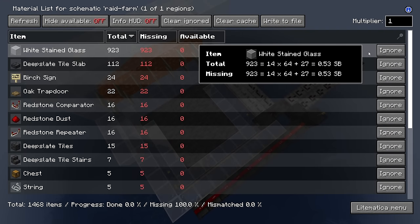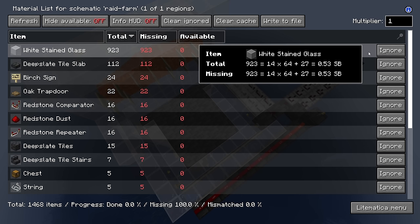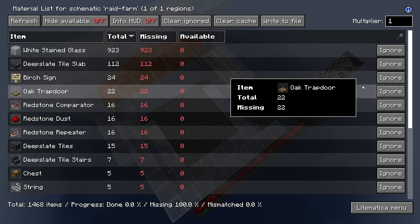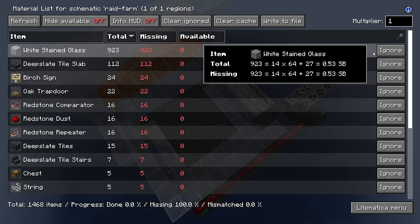Here is a full list of materials you're going to need — there are two pages, so feel free to pause to get all the numbers. I'll put all of this in the description below as well. A lot of these blocks are interchangeable — I'm using glass because I like to see inside the farms, but you can use any block. Just make sure the spawning platform at the top has nothing spawnable on it. You can interchange with any kind of slab, sign, or trapdoor. There's a little bit of redstone but not too much. You'll also need 14 boats of any color to protect from the vex.